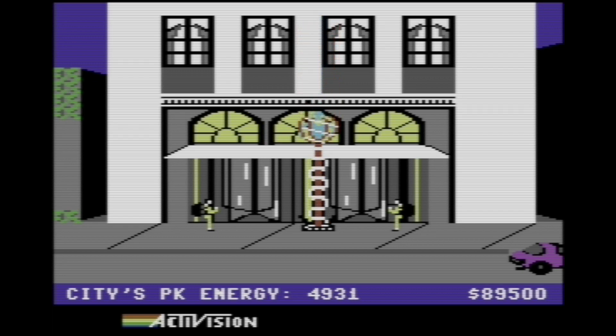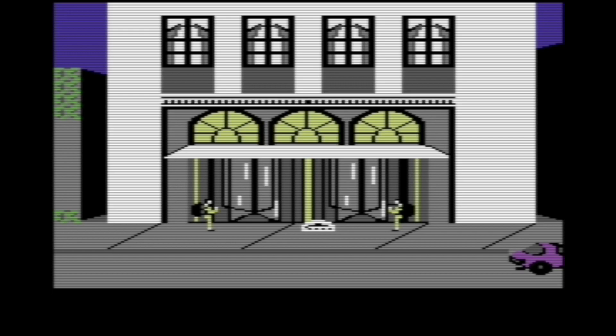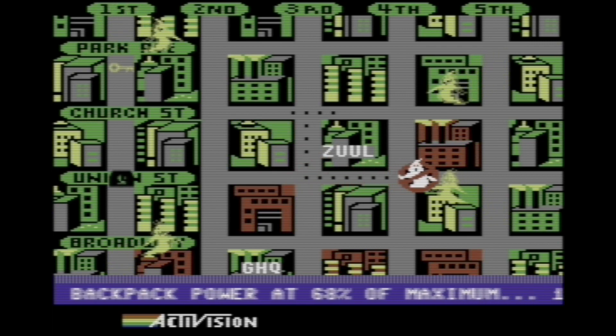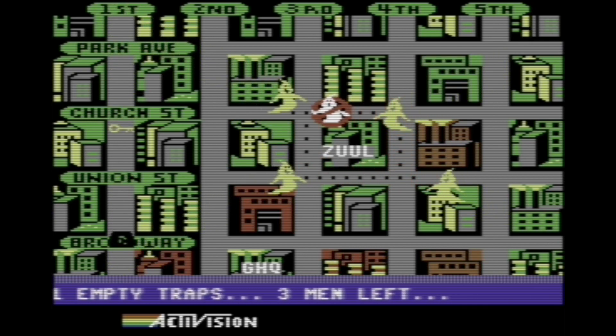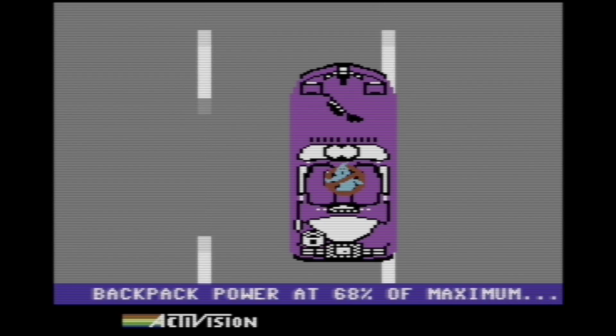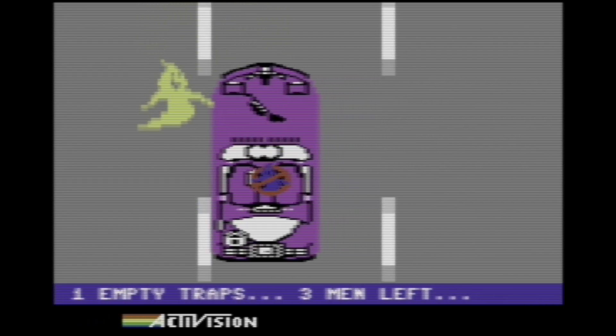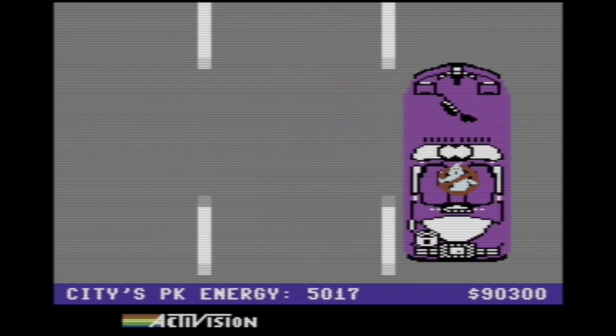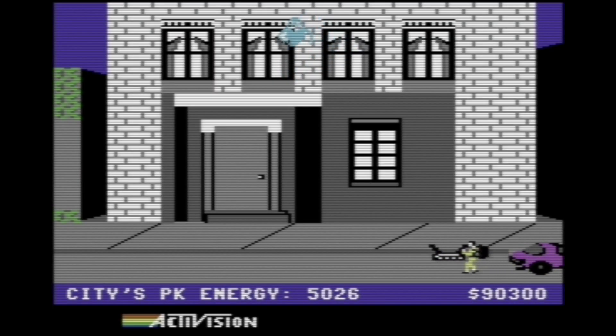Got you. How are we doing on energy? 68% — we're fine. I didn't see any white buildings. I don't like this. Get where we need you to go — you're killing so much time! The Stay Puft Marshmallow Man is definitely going to show up because of you!